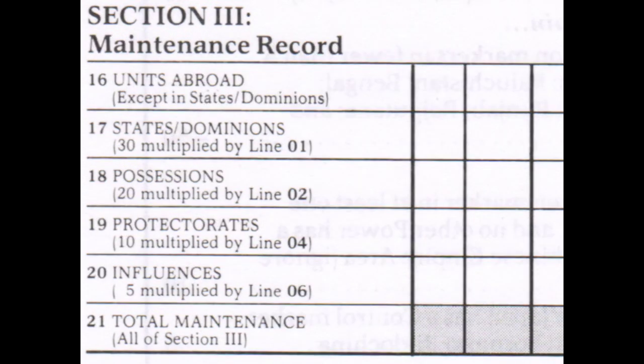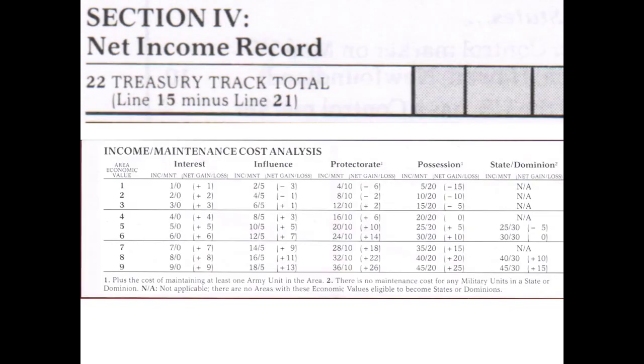In section three, to calculate total expenses, you take the total face value of military, land, and naval units outside of states, dominions, and home territories — because if they're in states, dominions, and home territories, military units are free. Then you multiply the total cost by the status type to calculate total maintenance. In section four, net income is calculated by subtracting net expenses from net income. There's a useful income maintenance cost analysis chart that helps you balance income and maintenance costs for different status markers and area economic values.